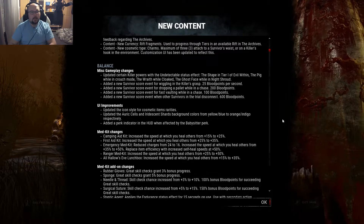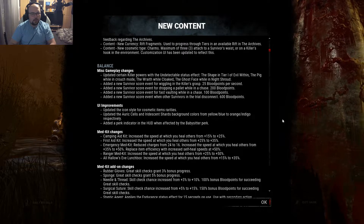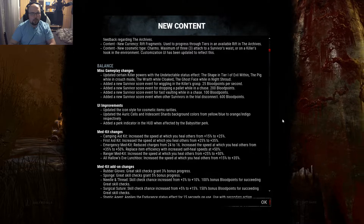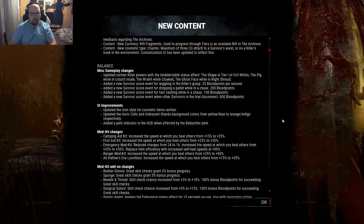They updated the icon style for cosmetic item rarities, and updated the Auric Cells and Iridescent Shards background colors from yellow/blue to orange/indigo. They also added a perk indicator in the HUD when affected by the Babysitter perk.